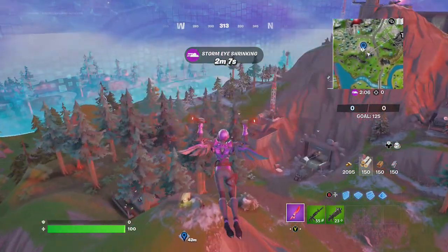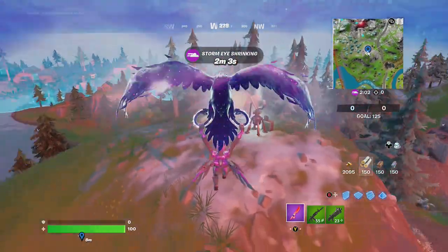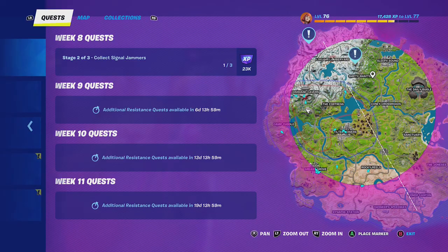Hey friends, thanks for joining us here today. Today Goblin Grip is going to show you how to collect signal jammers. They're usually on top of peaks, so all you do is go up to it and collect it. That's one, two more.